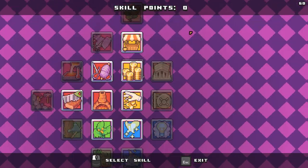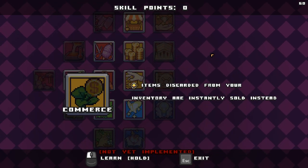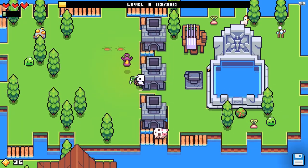Crafted items sell for 25% more. And items discarded from your inventory are instantly sold instead - not yet implemented. That actually sounded really helpful.